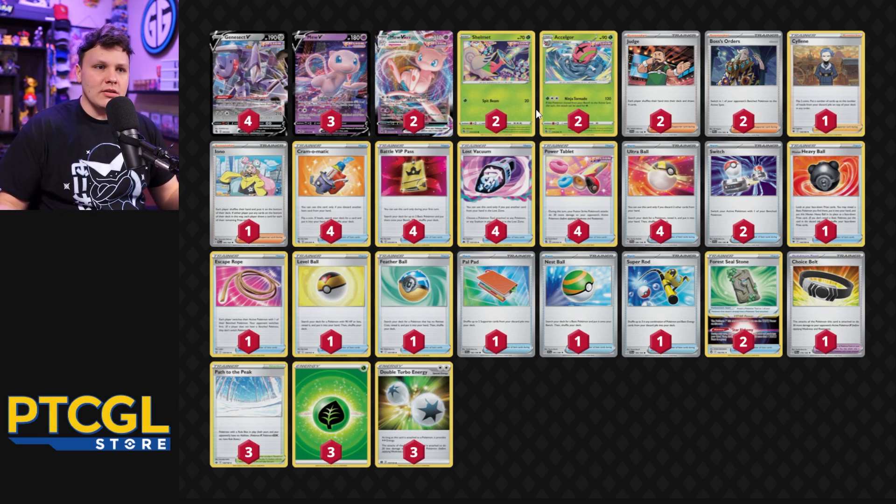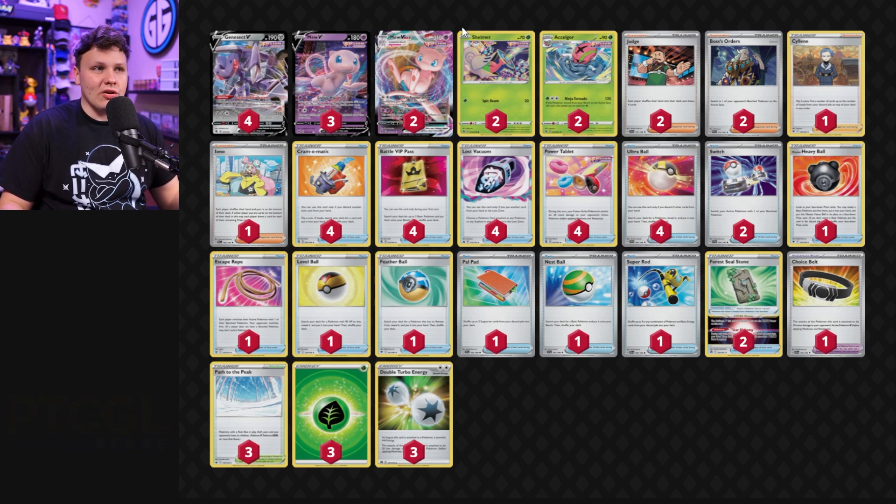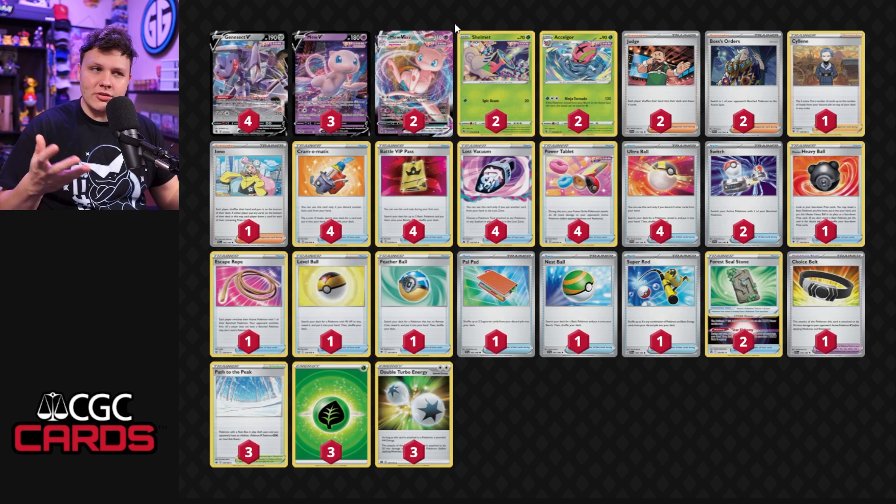But we do get to beat Charizard more consistently. I definitely think this build of Mew beats Charizard the most consistently, especially that B-Barrel build. The handlock build starts to struggle against Team Evolution out of B-Barrel. But more people are going back to the Charizard Pidgey build, so maybe DTE Mew handlock can work once again at having a pretty good overall Charizard matchup. But let's talk about the rest of the deck.